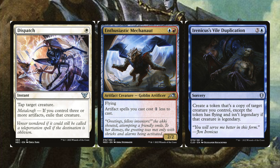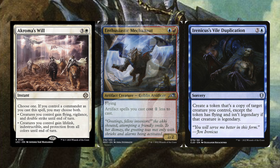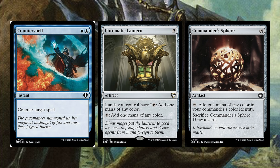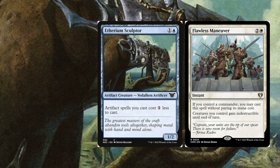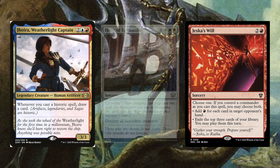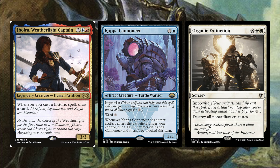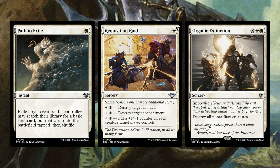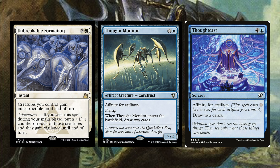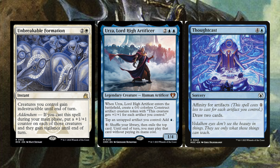The rest of the good stuff cards include: Acroma's Will, Arcane Signet, Bident of Thassa, Boros Charm, Chromatic Lantern, Commander's Sphere, Counterspell, Ethersworn Sculptor, Flawless Maneuver, Generous Gift, Hour of Reckoning, Jeskai's Will, Jhoira Weatherlight Captain, Kappa Cannoneer, Organic Extinction, Path to Exile, Requisition Raid, Skullclamp, Sol Ring, Thought Monitor, Thoughtcast, Unbreakable Formation, and Urza Lord High Artificer.